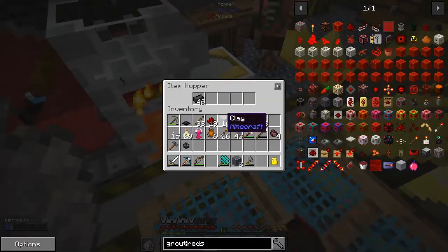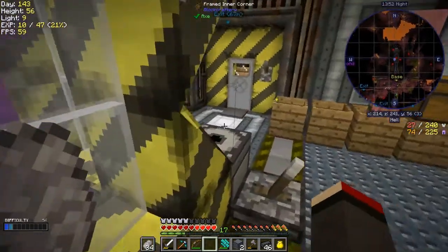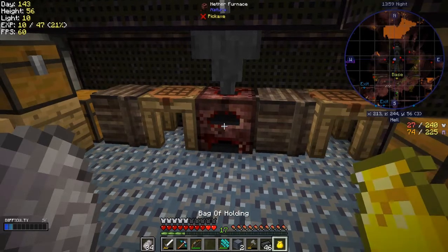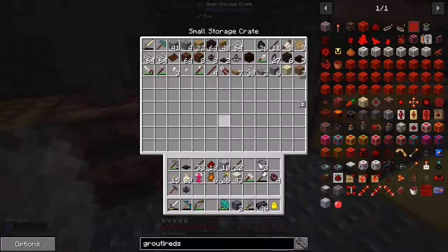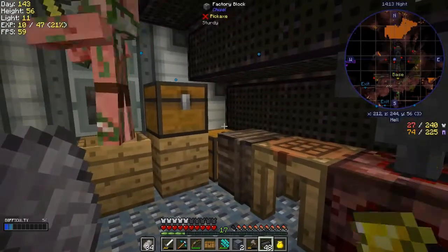We've got 46 bricks from however many grouts I made - I can't remember how much it was. Oops, I just broke some of my armor - I heard it go pop, my boots. Let's see, I've got some more boots in my bag. Nope, don't have any boots in the bag at the moment until somebody drops some more armor for me. Oh, I've got 48, that makes more sense.